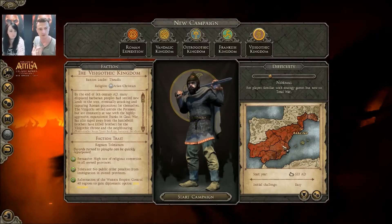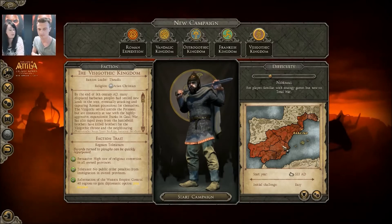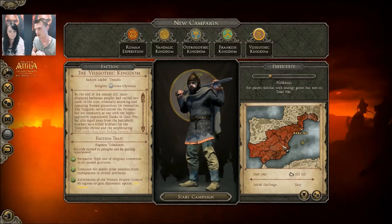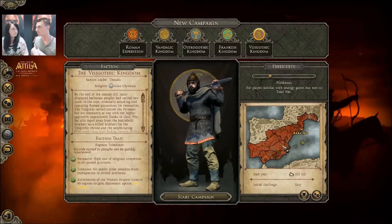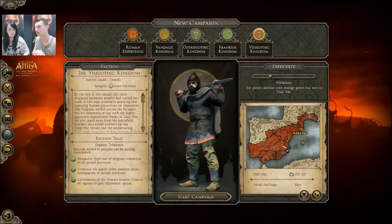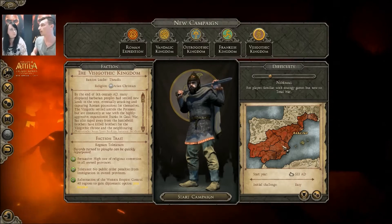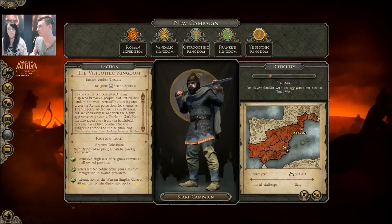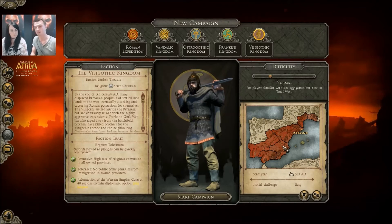The second trait is 'Tolerance' — no public order penalties from immigration in your own provinces. That can't be a bad thing. You still have a few nomadic factions around, so if they come onto your territory you won't have penalties. That will definitely help you. Those two traits work well together, especially if you want to expand a lot without being the enemy of everyone, and you still want some nomadic factions to remain your ally.